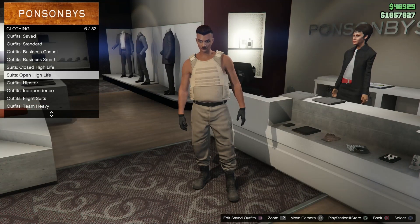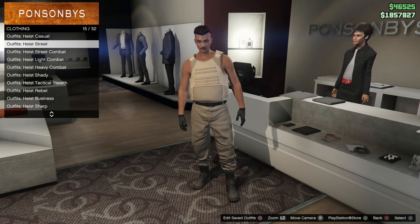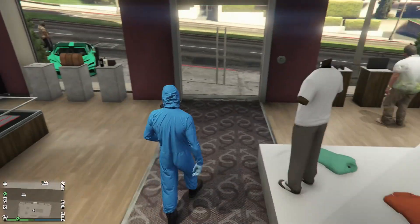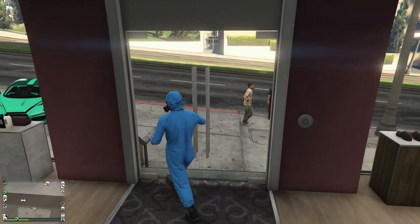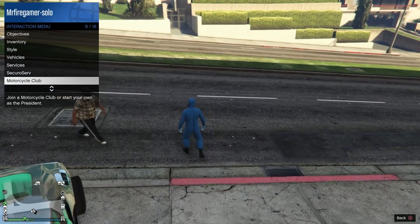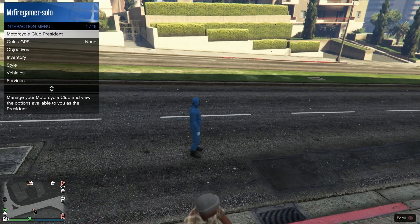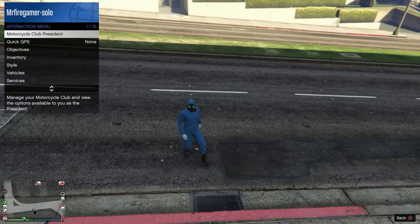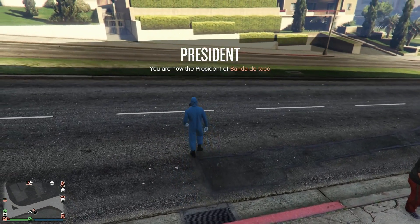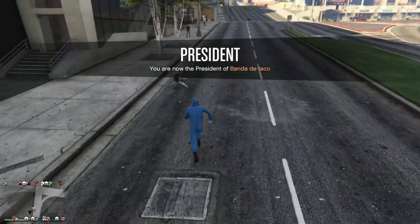Next, make your way to highest coveralls. Once there, choose a highest coverall that comes with the gas mask — that's this one right here. After equipping that, call out a vehicle. This glitch works with personal vehicles, so it doesn't really matter what you use. I ended up calling my Prasser.